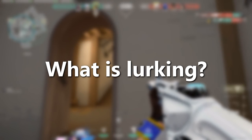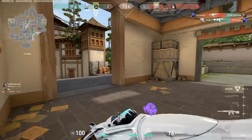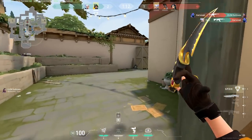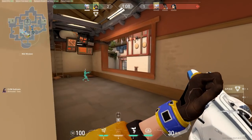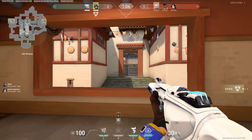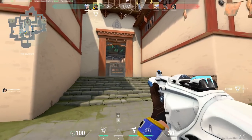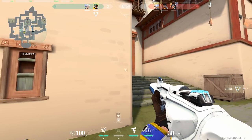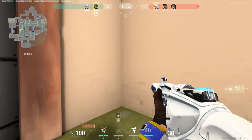So first, what exactly is lurking? Lurking is basically when you use the pressure your team is putting on one side of the map to make a play somewhere else on the map — whether it's walking through a site that the defenders have rotated off of, or cutting the rotations from those parts of the map to where your team is. When you lurk, you are effectively baiting your whole team, so making sure your lurk is as efficient and effective as possible is very important.